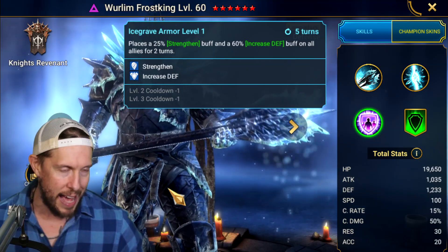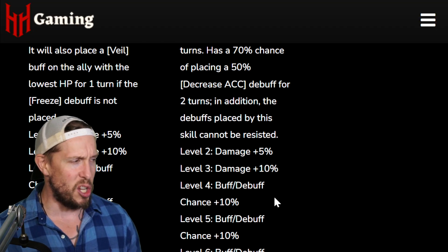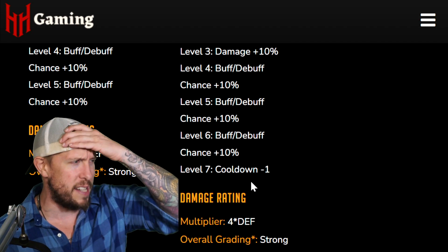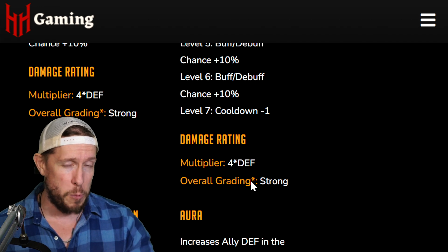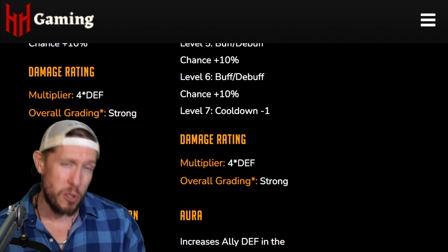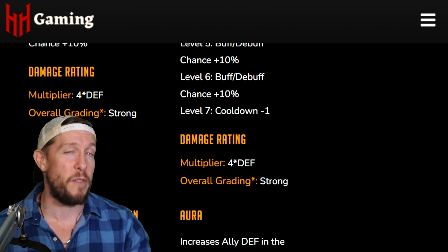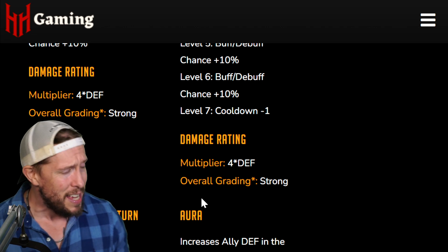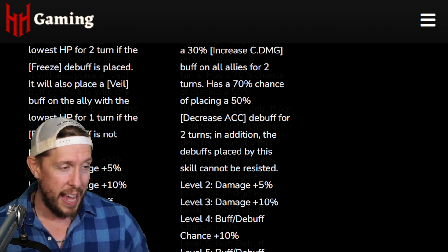I don't have him in this build today, but if you're struggling in doom tower hard and you get a Wurlim Frost King, one of the best things to do is not build him for damage but instead put a little more HP on him and throw him in a Bolster set for even more survivability and viability for your team. That's a very progression-specific recommendation, so keep that in mind.